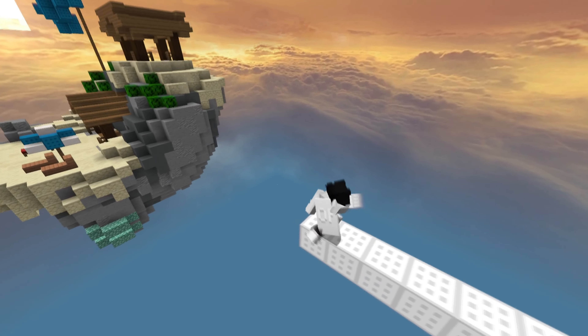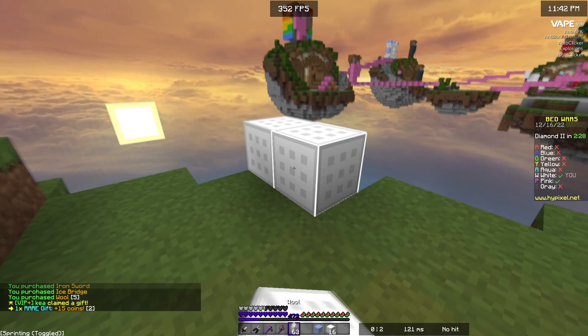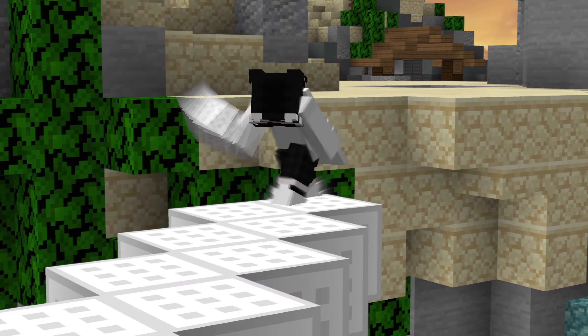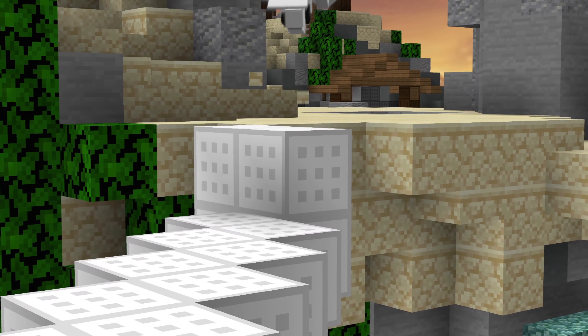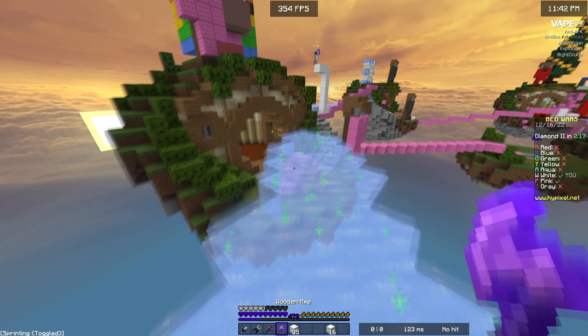The second tip is to actually shift while jumping when you're scaffolding. If you jump without shifting you often fall and it also looks really suspicious. Thirdly, make sure to line up your cursor properly when you're diagonal bridging, otherwise it double-shifts — and I don't think it takes a genius to figure out that you're cheating.